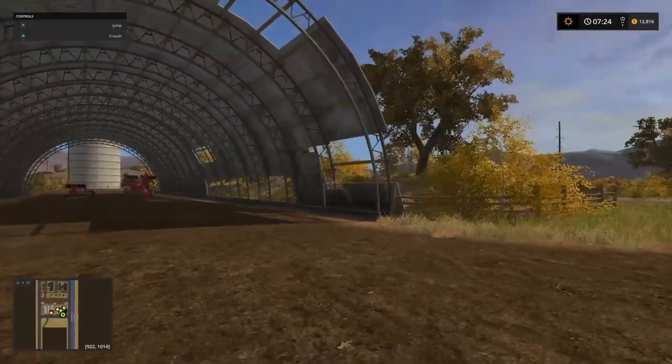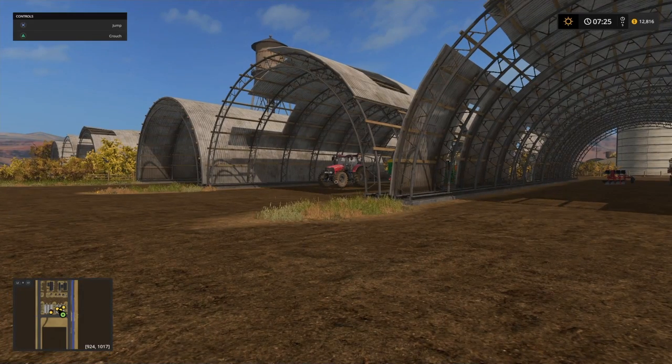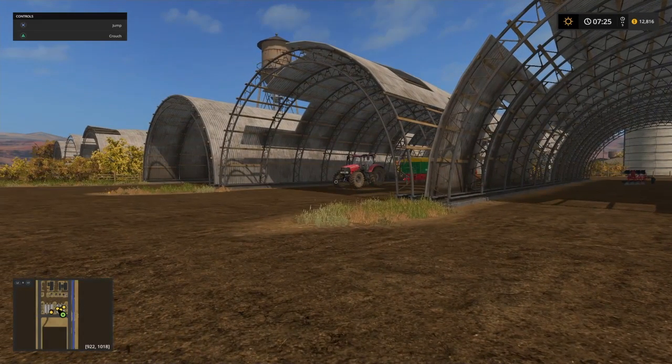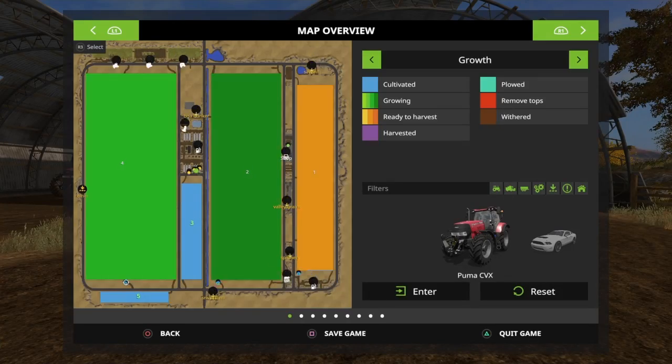So that is our farm area. Not a lot of equipment, but we have a good-sized starting tractor, a really good-sized seeder, and a decent starting harvester. Now for sell points — there is a barn up here that's our sell point for straw, grass, hay, and bales stored up there.